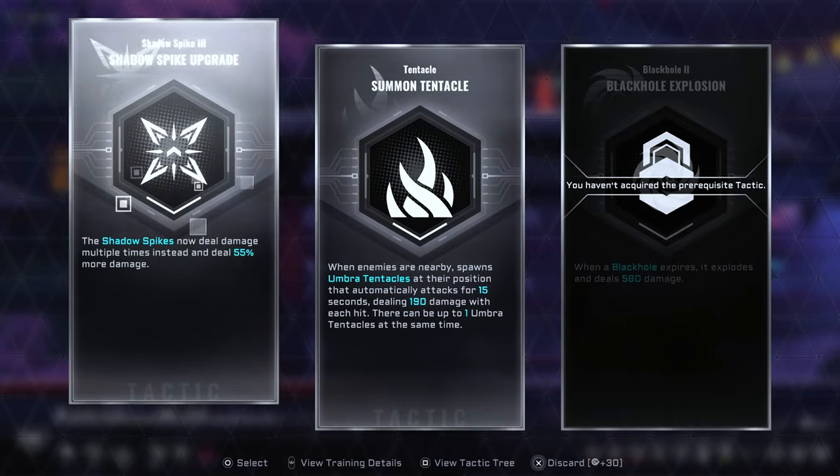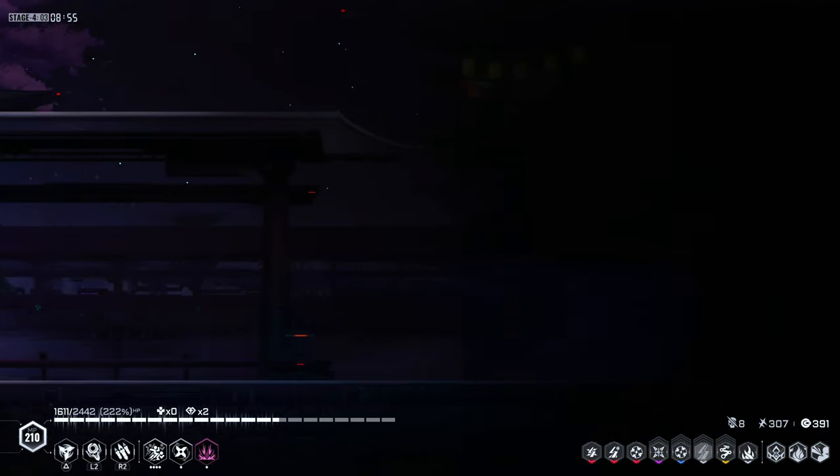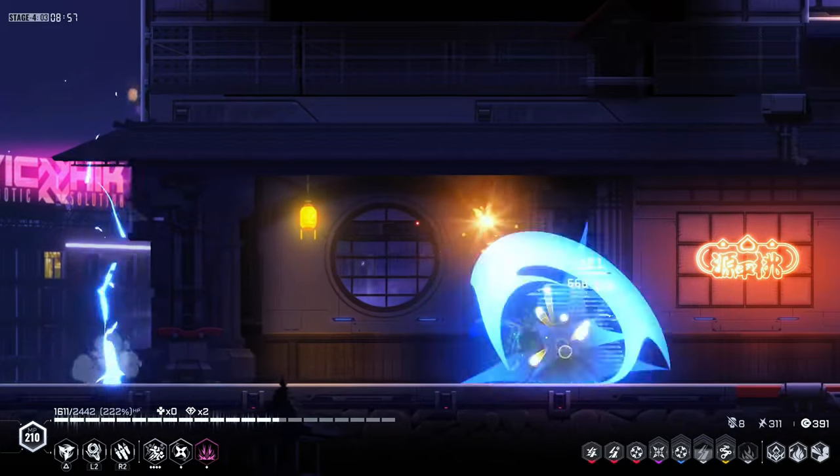We have tentacles when enemies are nearby. Nice. Tactic Ascension — yeah, it's okay, decent.